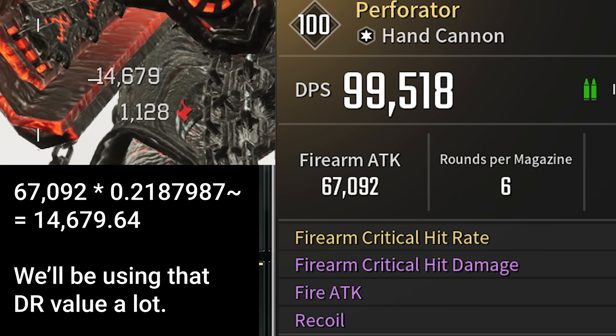That is because enemies have defense, resistances, etc., and while I do really want to talk about those, that is not going to be in this video. So for the sake of all testing to come, we'll just establish that Pyro has roughly 78.12% damage reduction against physical or gun damage, and if we apply that DR to our firearm attack, the damage lines up.